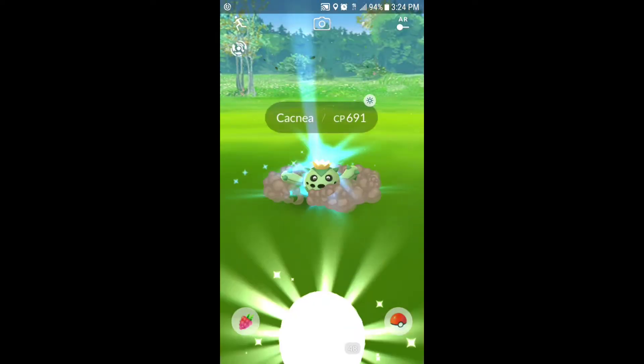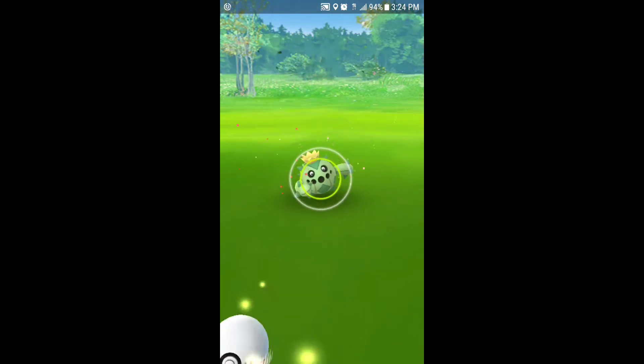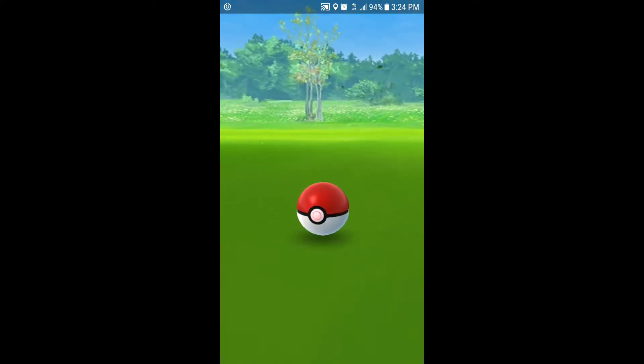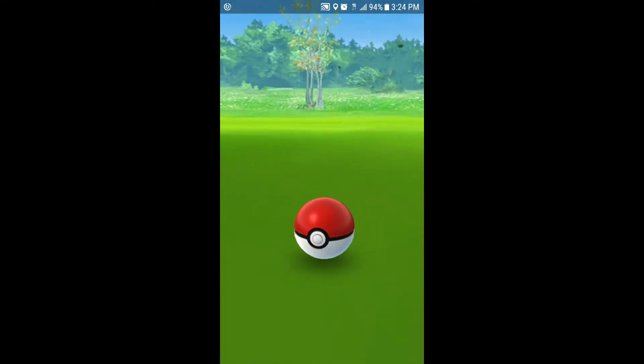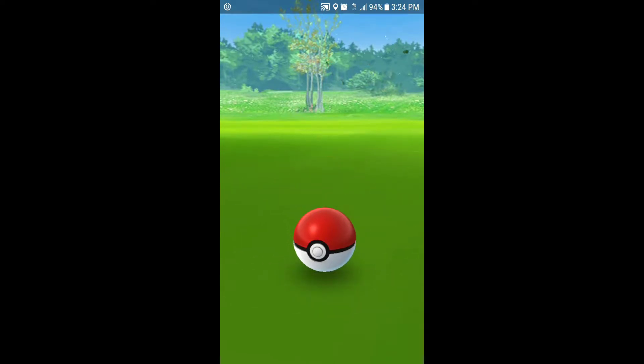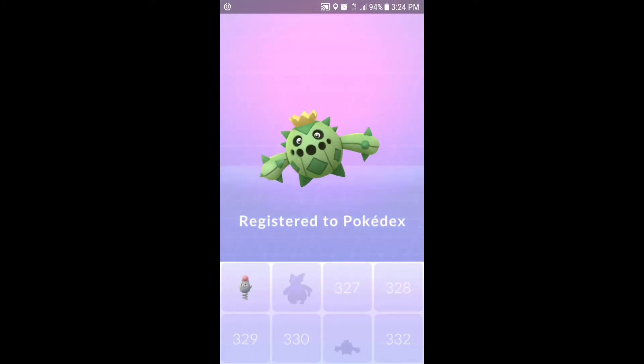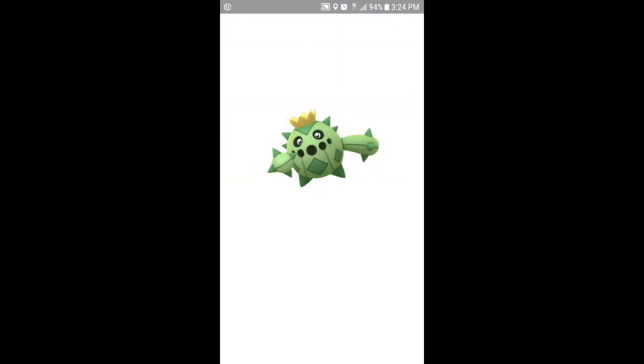Going to have to use a raspberry on this one — I already used my last Pinap berry. We're going to have to hit some more Pokestops and get some more Pinap berries for these new ones. There's another new one over here — Rebecca just caught it. It looked like a camel. We're going to go and get that one.